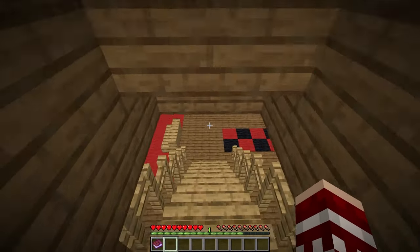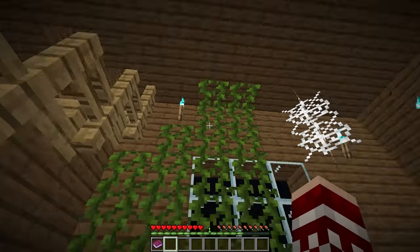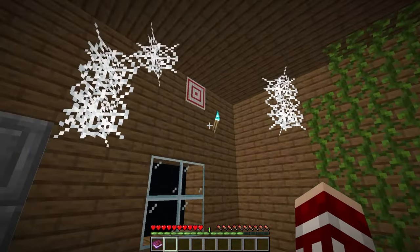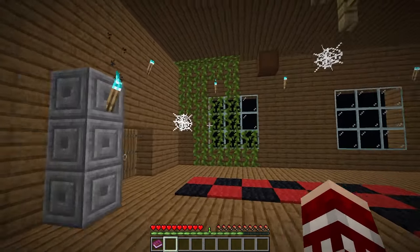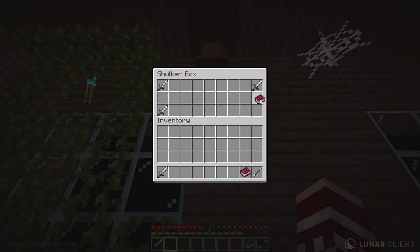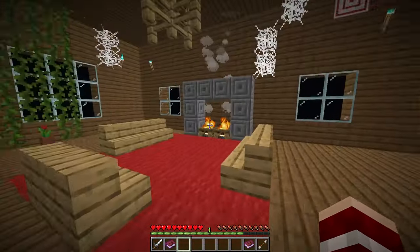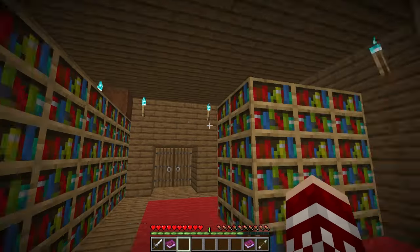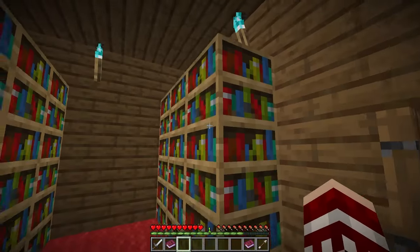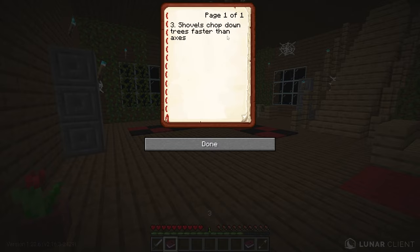Let's go down these steps. I'm thinking we might have to fight a monster, but I don't think so. Take the flowers out. Is there anything — there's a target right there, so we might have to shoot a bow. There's an arrow, there's a sword, and there is another clue, number three. Before I read three, I'm gonna try to find two, which might be through these doors. I grabbed it — this is number five. Okay, I'll read three first: 'Shells chop down trees faster than axes.'